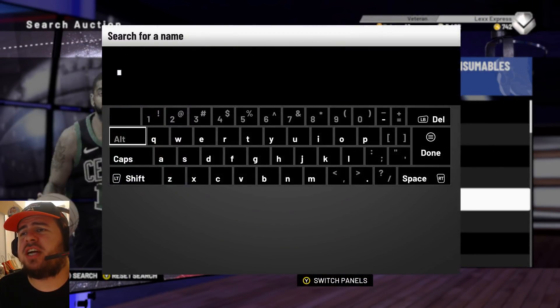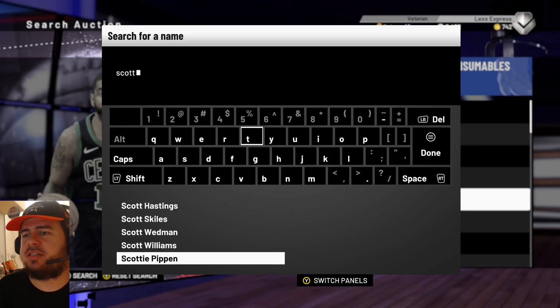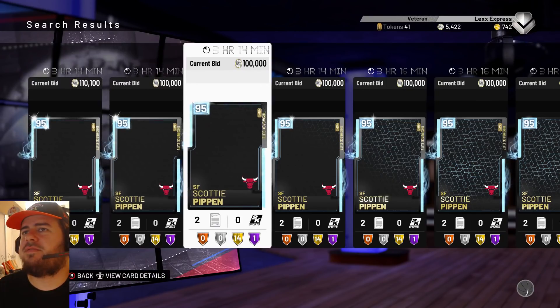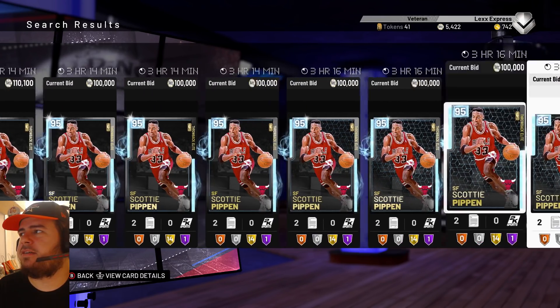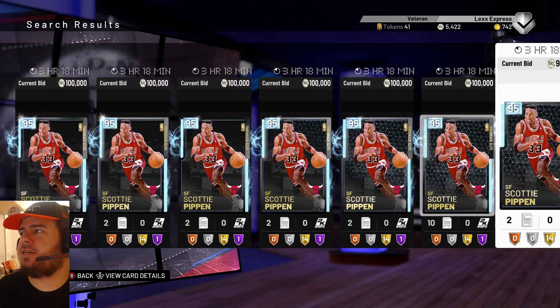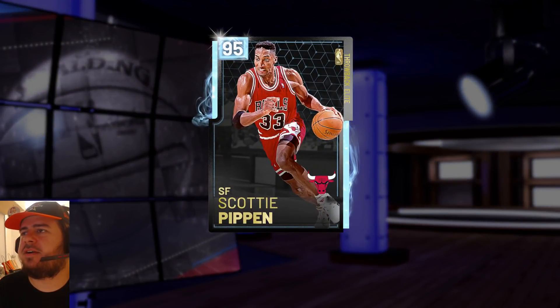And now we're going to be checking out Scottie Pippen. My boy Scottie Pippen's a beast — that card is going to be so nasty. There's a few of them in the auction house already. Seems like people are bidding on him. The market has yet to go down for him guys, so let's just check it out.